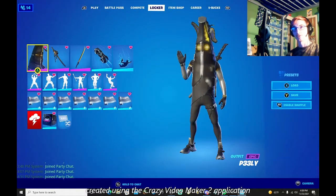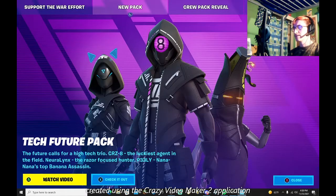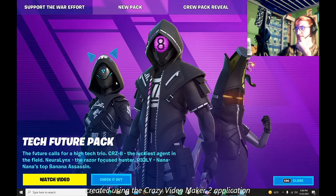And of course there's Crazy 8, and we know that's a different version of 8-Ball. It's called the Tech Future Pack, and with the Tech Future Pack you can get either Crazy 8 and a different style of wigs, and the P-3-3-L-Y — or should I say, Peely. And yeah, Fortnite always keeps getting different styles of Peely.